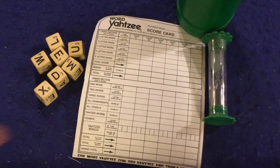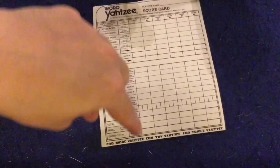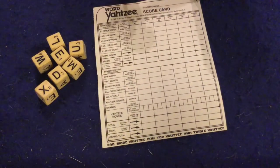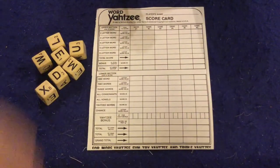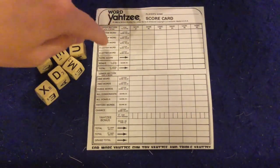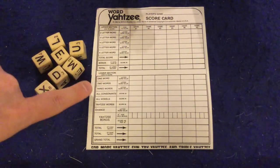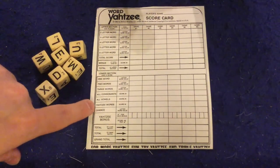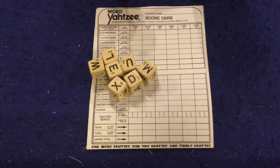I can also teach you how to play right now because it's incredibly simple. In Word Yahtzee you have a score sheet where you can keep track of numerous players' scores, and you're trying to get the most points at the end of the game. You do that by getting two, three, four, five, or six letter words on the top section, and on the bottom section: one, two, three words, all consonants, all vowels, or a Yahtzee word — where you use all seven dice to spell a word.